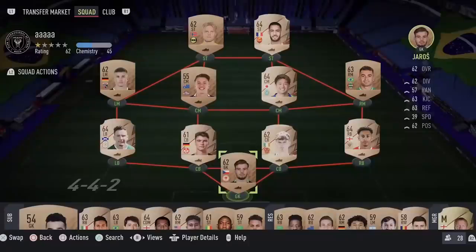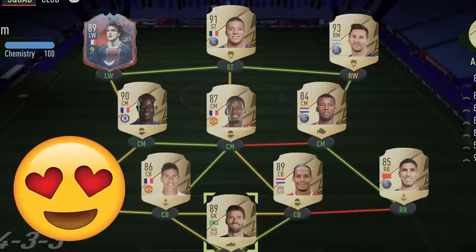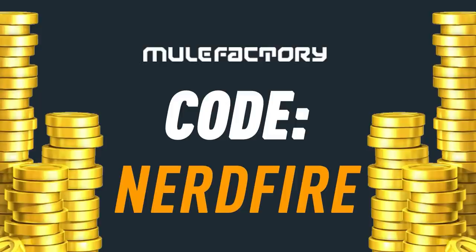We've got a Prime Icon SBC pack. Let's open some of them up and see what we can get. Do you guys want to kickstart your FIFA 22 team off with a bang? Head over to MoogleFactory.com for the cheapest, most safe and reliable coins and use the code NERDFIRE at the checkout for 5% off your order and get yourself some coins to boost your team right now.